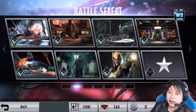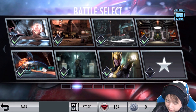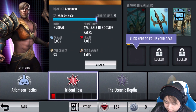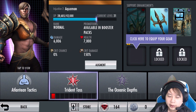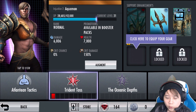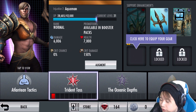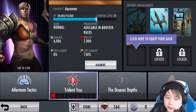Hey everybody, welcome back to a brand new video on Injustice Gods Among Us from Modo Isis. Today we're going to take a look at our brand new Aquaman that we got in the game. Really glad we were able to pull an Aquaman out of that special 100 power credit pack. So this is actually Injustice 2 — it's not Gods Among Us. They have a different name. Thank you guys so much for letting me know.